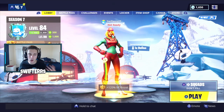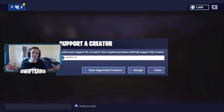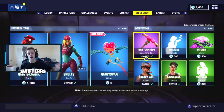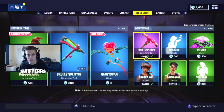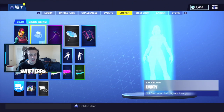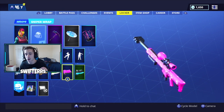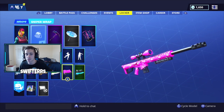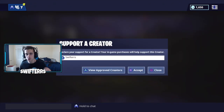Before we get started, I wanted to remind all of you guys to make sure that you go ahead and use my supported creator code in the item shop — it's on screen right now. Go ahead and accept it and it should pop up in the top right-hand corner of your item shop. If you do this, you're going to be able to receive a free Cuddle Hearts wrap here in Fortnite. All you need to do is throw in my supported creator code into the item shop.